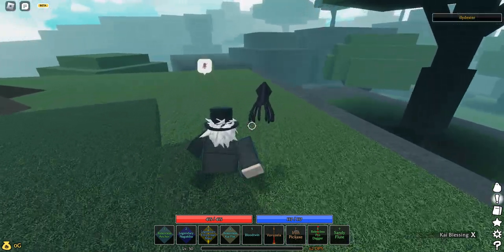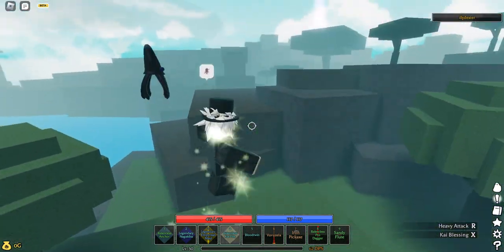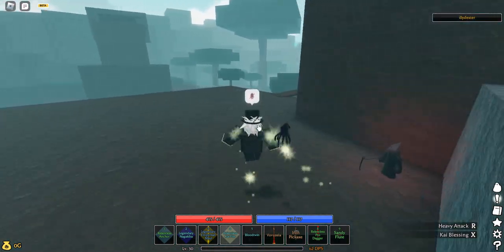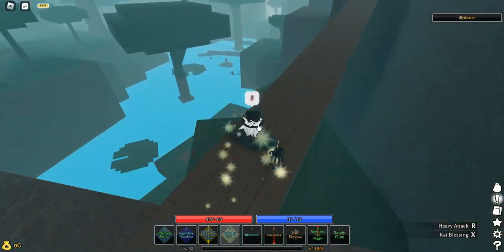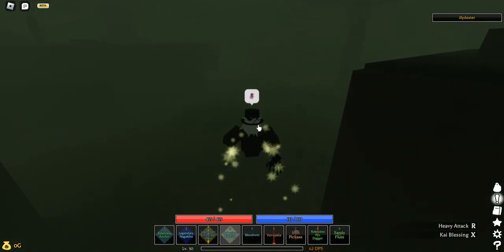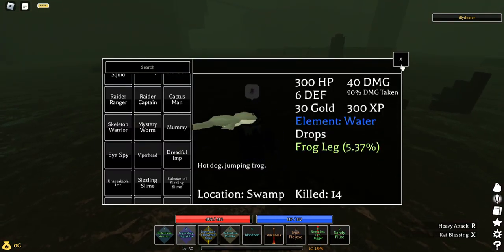I forgot to mention this in my other video, my speedy build video. Basically, the way you get a frog leg — it's kind of common sense — you go to the swamp and then you just kill Froglose. That's it, literally just kill Froglose.